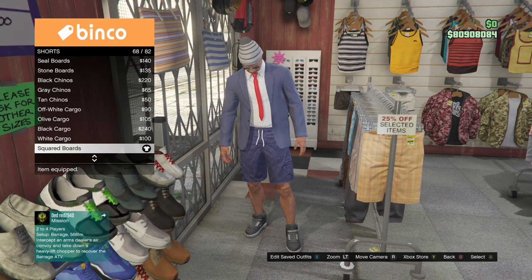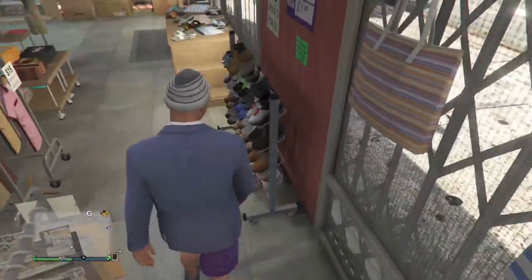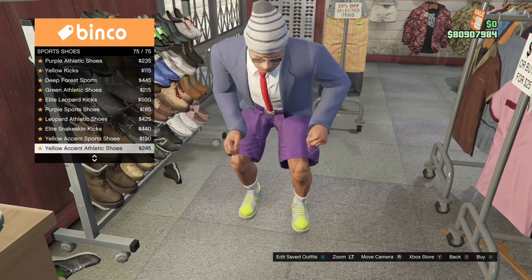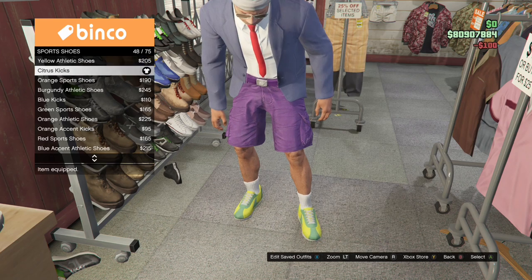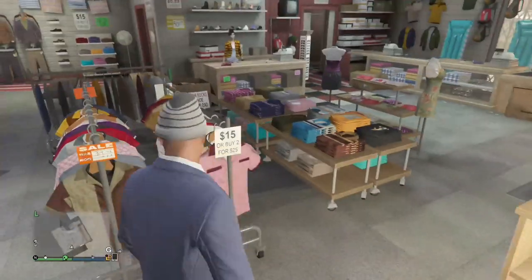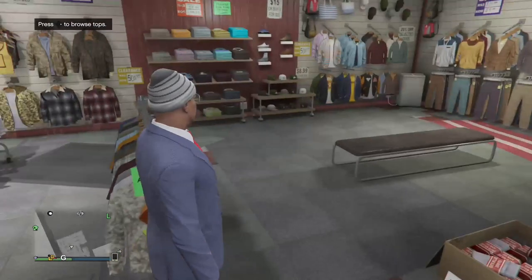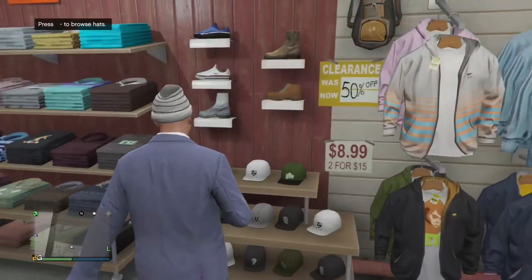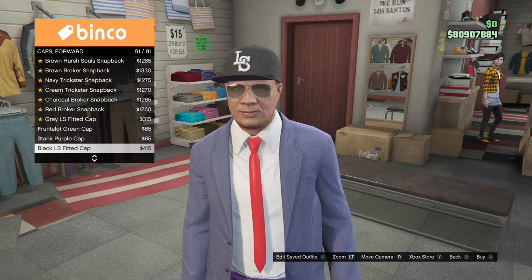I put on the red skinny tie to get the red bow tie. For the pants I go to shorts and I put on the purple cargo shorts. For the shoes I go to sports shoes and I put on the citrus kicks.